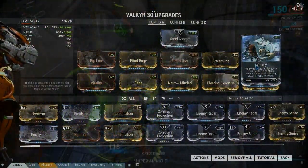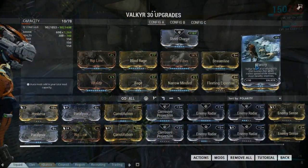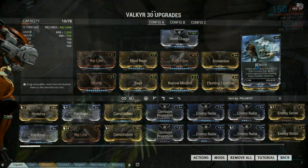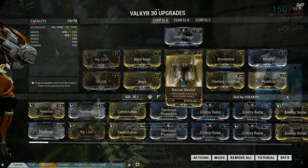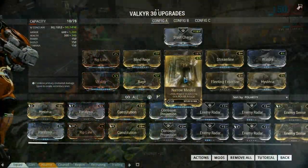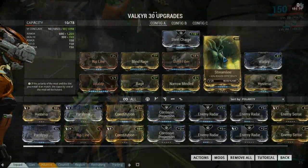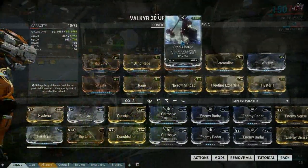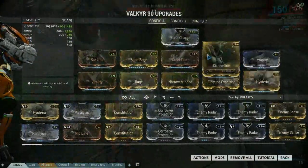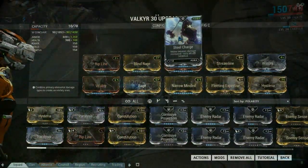Warcry affects your allies as well, so if you really want to affect your allies and boost their melee speed you've got to get pretty close to activate it - mainly because it's pretty hard to fit a range mod back into this. We also have Fleeting Expertise and Streamline in here because we used the Steel Charge aura since she's a melee based frame with Hysteria and it gave her a few extra points, and those extra points do come in handy.